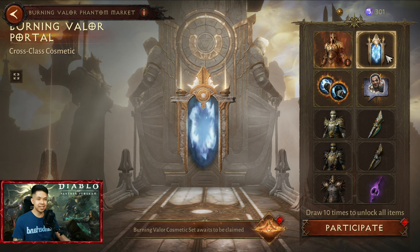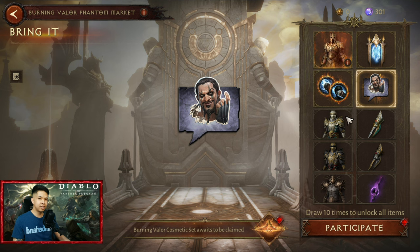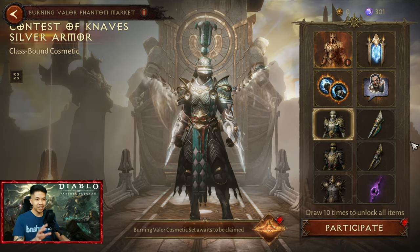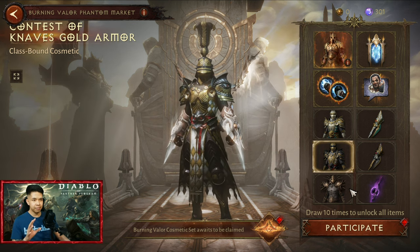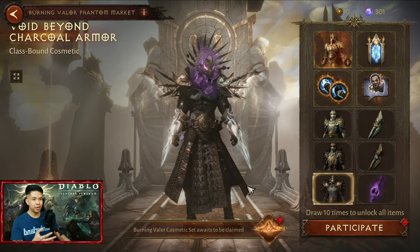Let's check out the rewards. This is the same as lucky draw in Call of Duty. The portal — bring it! I like this emoticon. Bring it. Contest of name, silver armor — nice, I do not need to buy that one anymore. This is just a risk-in, remember, same as the last. Oh my goodness, another risk-in void beyond — it's purple.